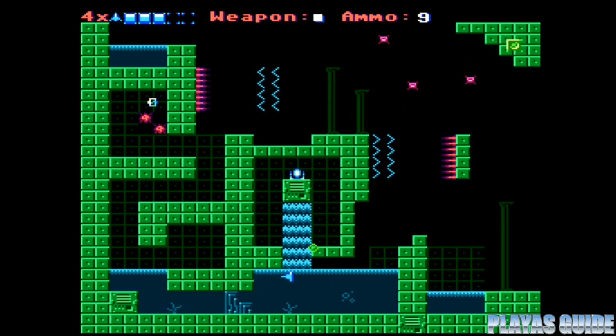Those are six NES homebrew games that I think are worth checking out, and hopefully you saw something here you're going to enjoy playing. Some of these games are free, so you've got nothing to lose by downloading the ROMs and popping them onto your PowerPak. That is it for this episode of Playas Guide. Please consider subscribing to the channel if you are not already, and until then, I'll catch you on the flip side.